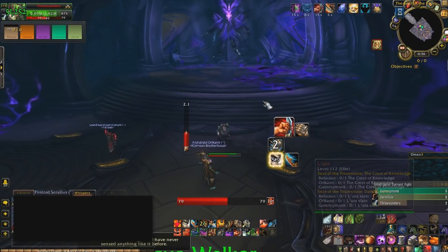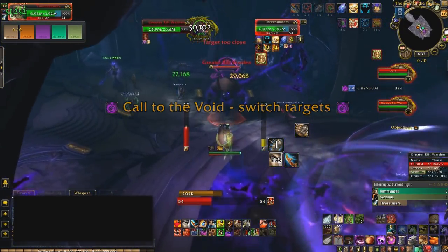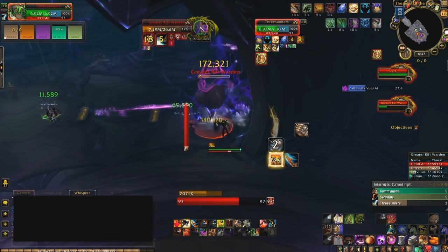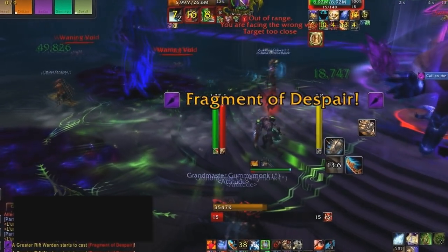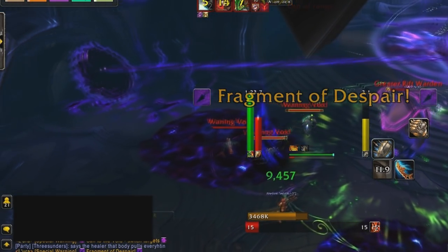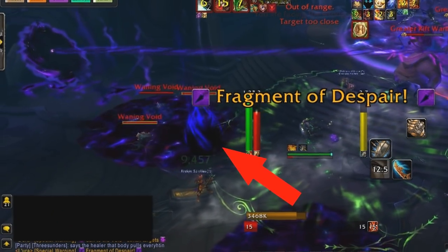The last boss is Elura. In Phase 1, Elura summons adds that must be killed quickly, because they open up a rift which summons smaller adds. These smaller adds spawn a void zone underneath them, causing you to lose area in the room. During this phase you will also have the Fragment of Despair, which is very difficult to see — it looks like an Armageddon from Kil'jaeden but purple. Since the whole room is purple it's hard to spot, so keep an eye out when it appears.